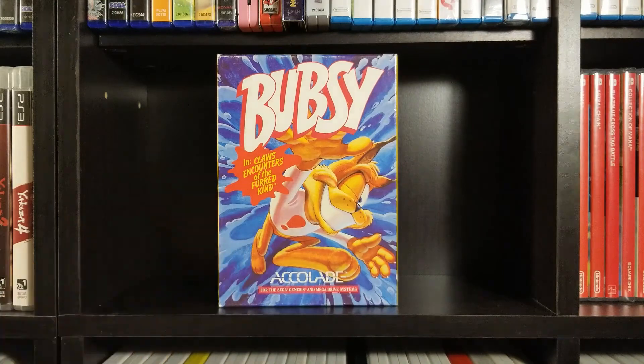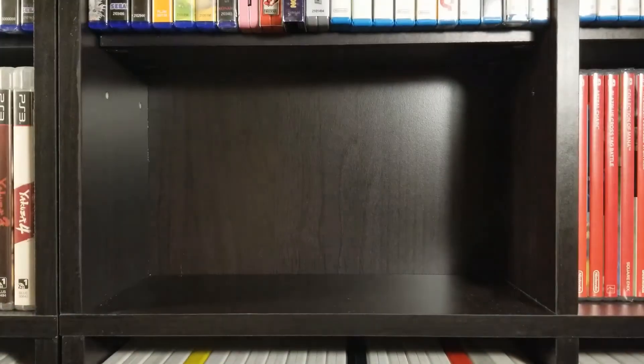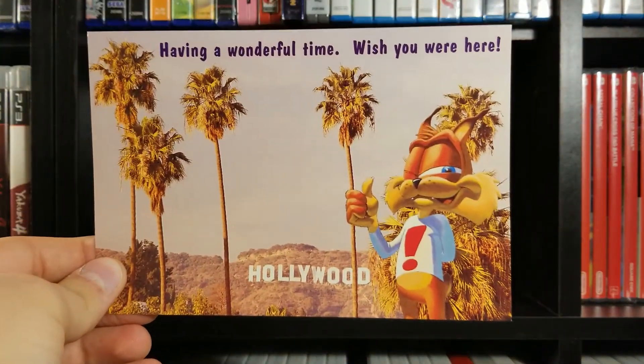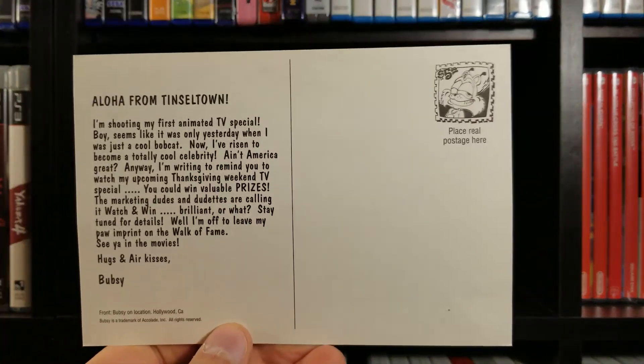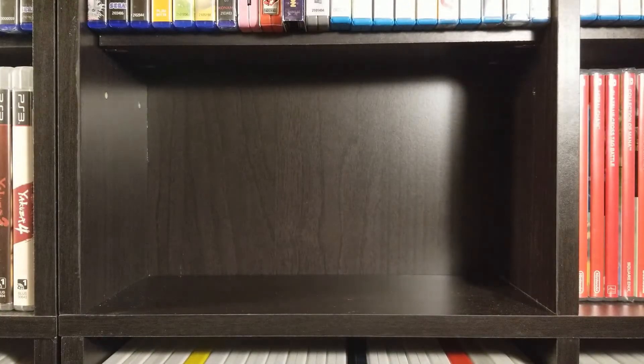Another dud — Bubsy. Interestingly, Bubsy — the first one at least — is actually an off-brand cartridge, which you don't really see too much in the 16-bit era; that's more of an NES thing. My copy has this Bubsy postcard — I think this is a cursed item that everyone needs to see. This postcard actually tells you about the Bubsy animated series — they did one episode that was so horrible they did not pick it up as a full show. You can find that Bubsy cartoon, and even the voice actor makes fun of it, saying he was surprised he got a paycheck for it.